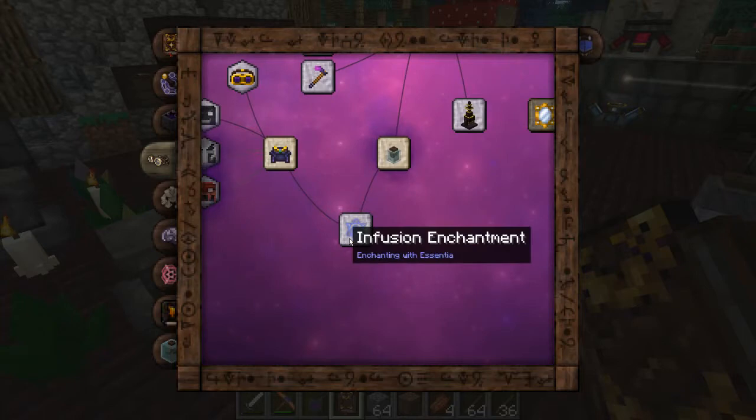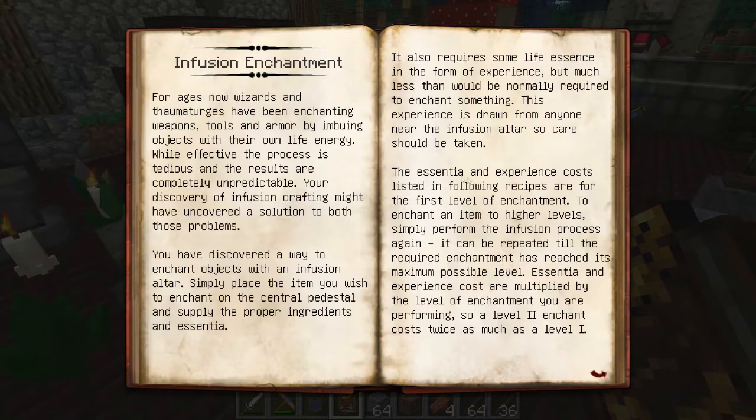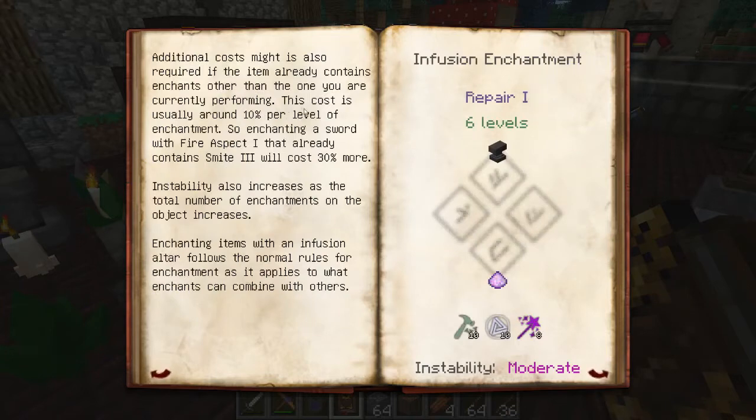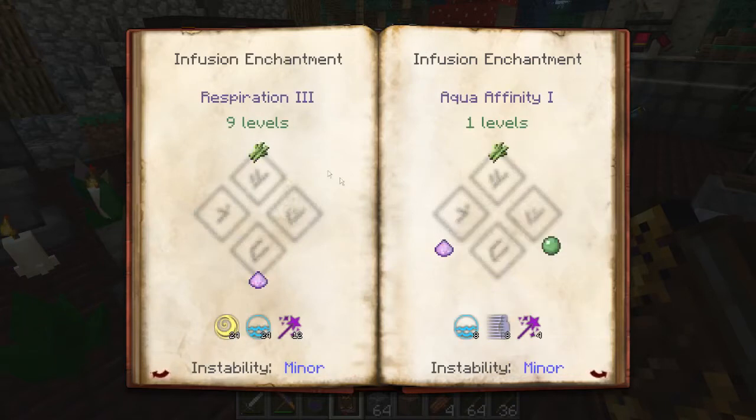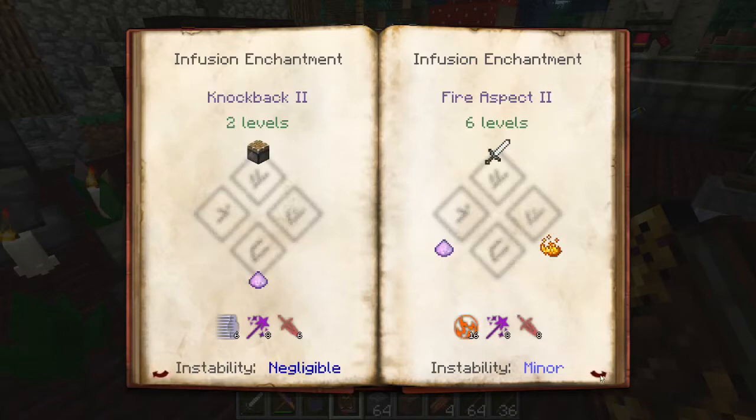Thaumcraft has its own version of forcing the enchantments you want onto items. Under Artifacts, there's the Infusion Enchantment — you can infuse items with the enchantments you want. It uses experience and a set amount of essentia depending on the enchantment. You do them one level at a time, and the more enchantments or levels you put on, the more it costs. Level two costs twice as much as level one, plus an extra 10% per existing enchantment level on the item.